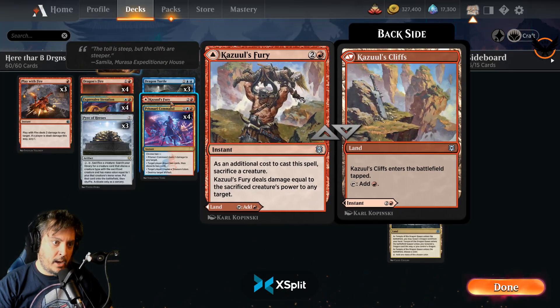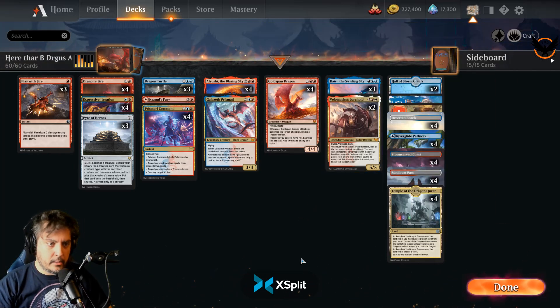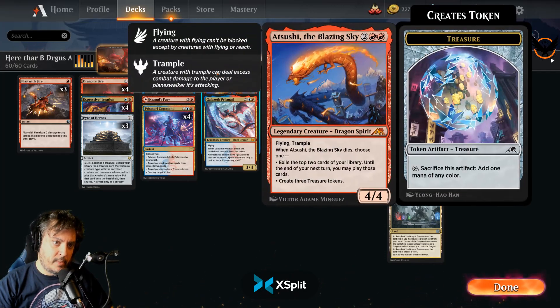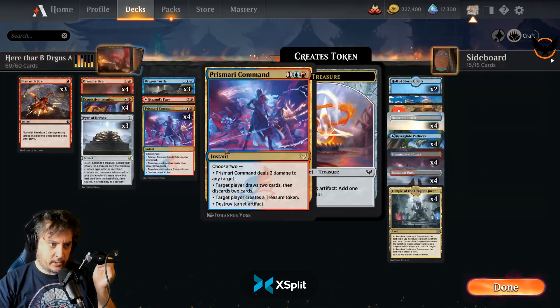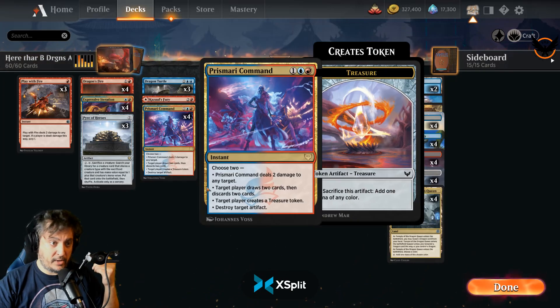I can see now why Kazzle's Fury is there — it's actually a second sacrifice outlet and being able to get this back. This actually gives me an idea for another deck. Being able to return any instant and sorcery cards is probably going to be pretty good. I think this is just scratching the surface of that deck, and it's a pretty good use of Pyre of Heroes — being able to chain up. I did get the chain from Atsushi to Goldspan Dragon in the first game, which is also very very powerful.